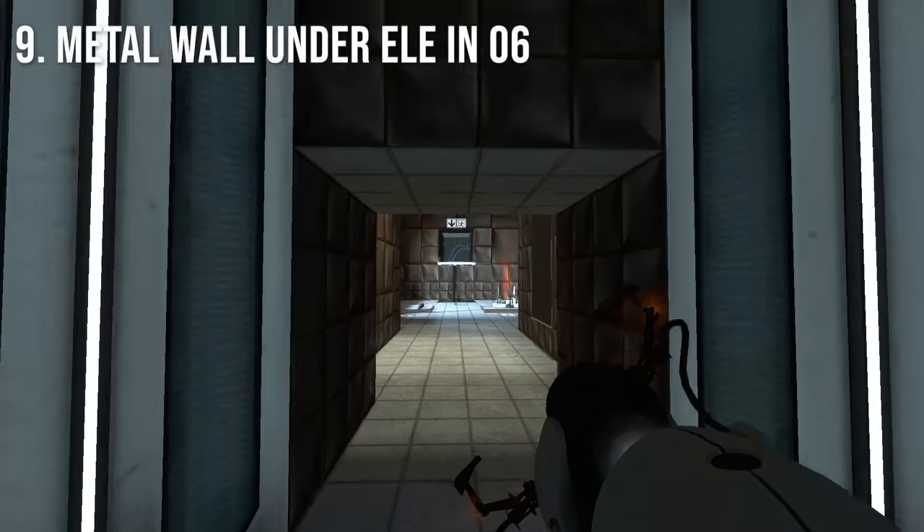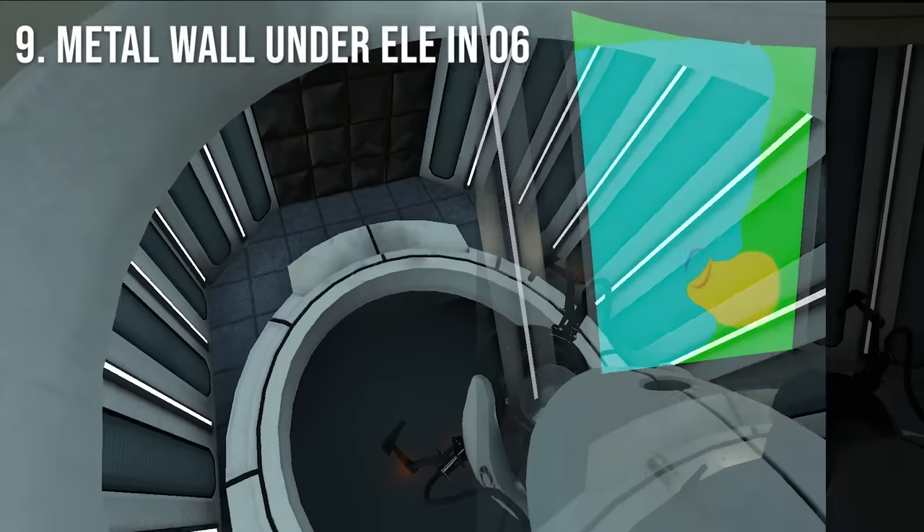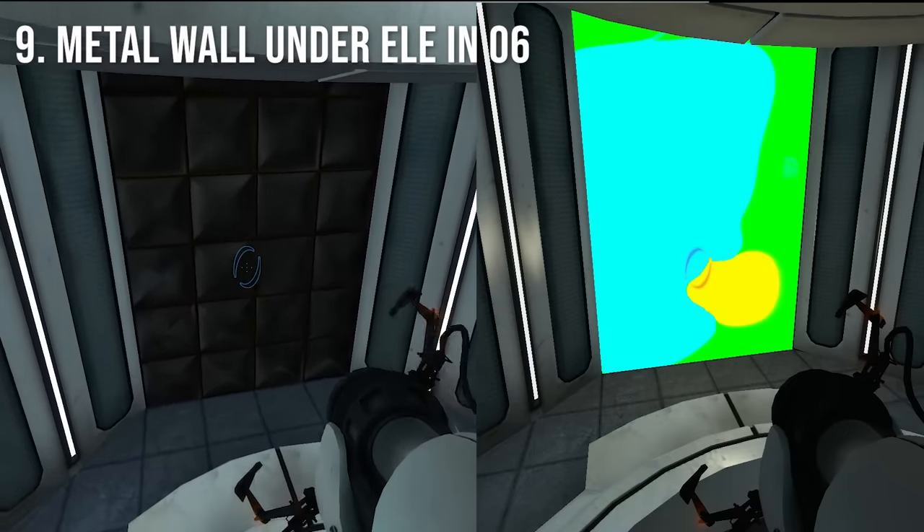If you go to the bottom of the elevator shaft in Chamber 6, you can see that it is the only map to have a metal wall where an untextured portable surface would normally be.